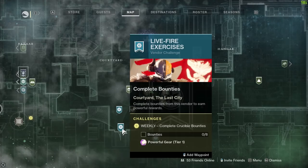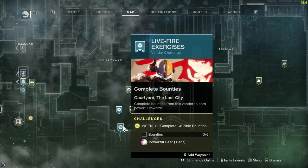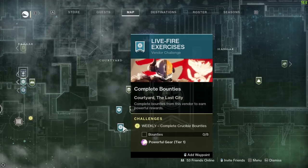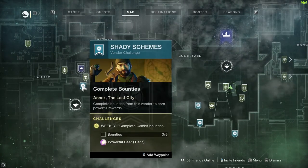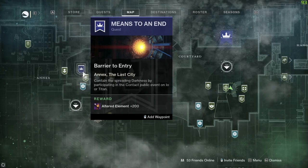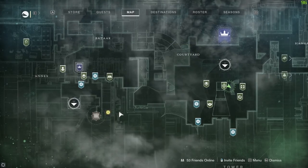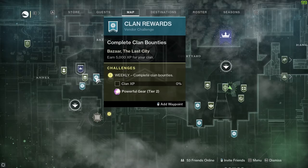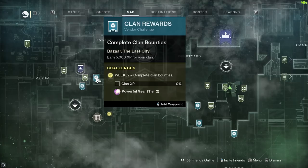There are various other vendors as well. We've got the live fire weekly exercises vendor challenge from Shaxx - eight bounties complete for powerful gear at tier one. Same with the vanguard, the lovely man with the steely blue eyes. Then we've got the Drifter over here as well. Don't forget 'Means to an End' quests completed will get you some pinnacle loot, as will the Prophecy dungeon. And if you're a member of a clan, 5000 XP for your character gets you some powerful gear at tier two.